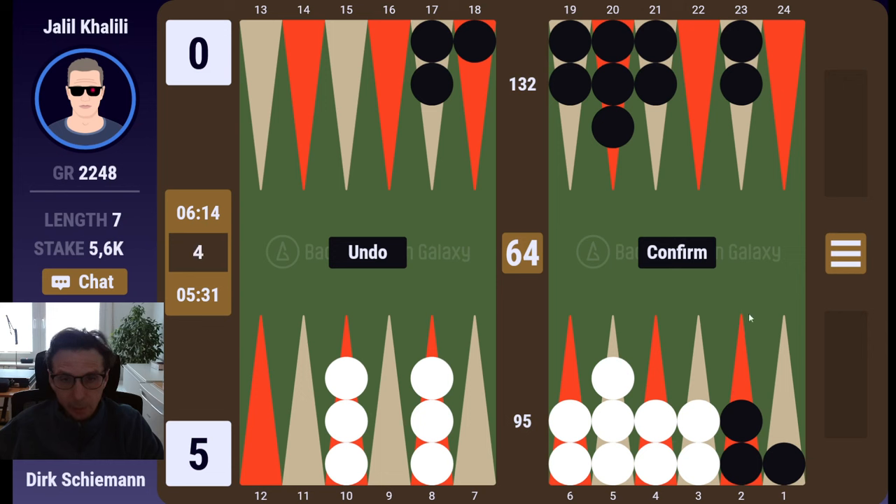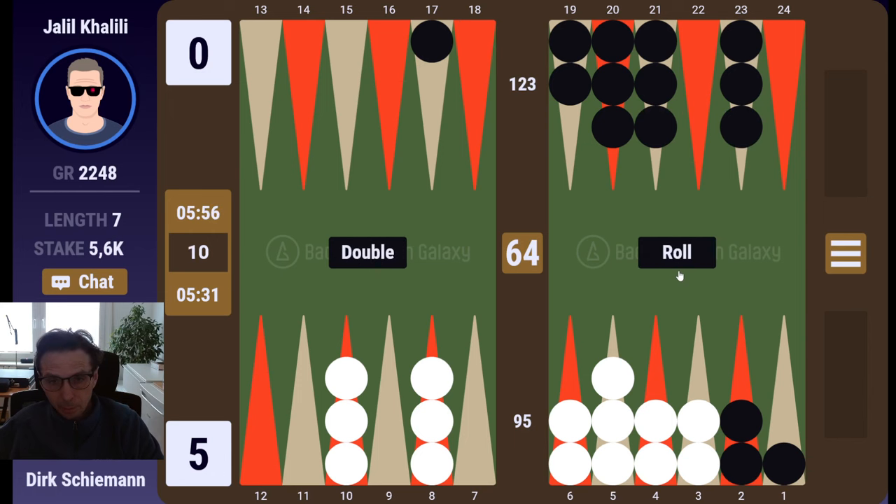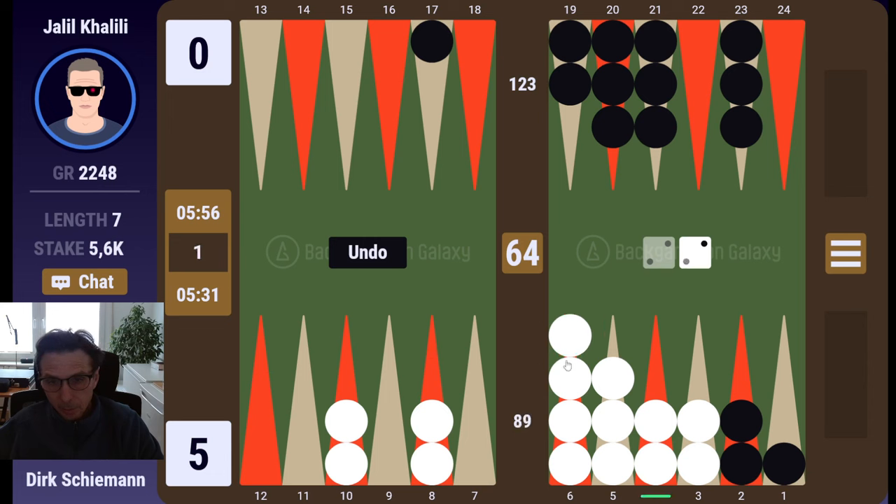Don't see why I should leave any shots. I think he should come out, and no matter what he does I think I'm still too good to double because I don't see any shot-leaving numbers here. Yeah, I would have come out — one, two, three, four maybe — preparing to clear the eight.